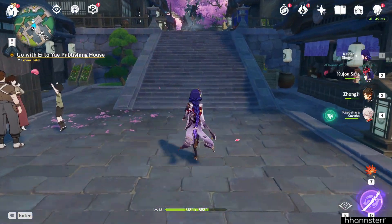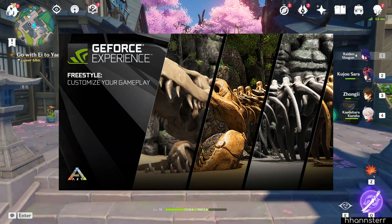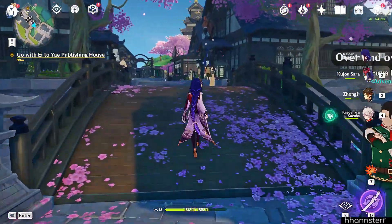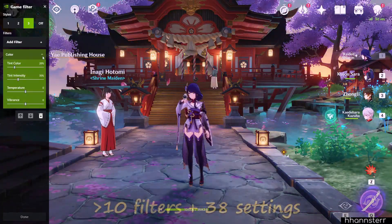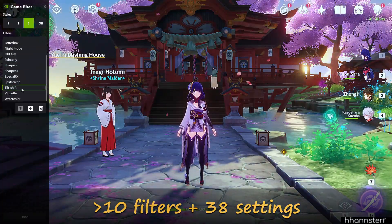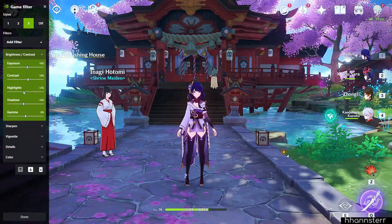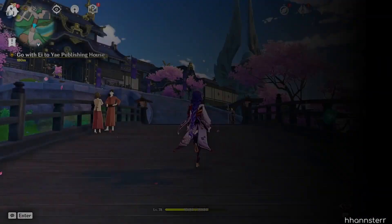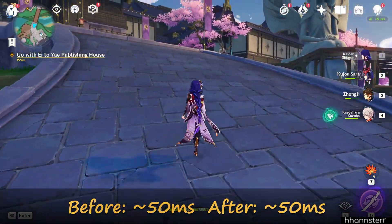The application I was using is called GeForce Experience from NVIDIA. There are quite a few things you can do with this application, but we will be focusing on the specific feature called Game Filter. With more than 10 different filters available and 38 different settings, you can create your own unique customization to improve your gameplay experience. On top of that, the filter barely affects your performance — as you can see on the top right of the screen, my FPS barely changed after the filter is turned on.